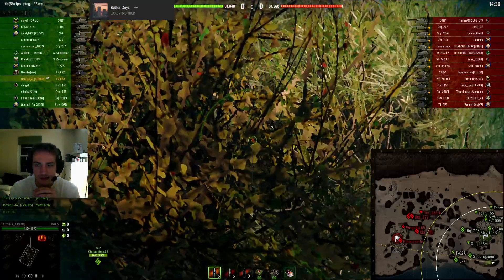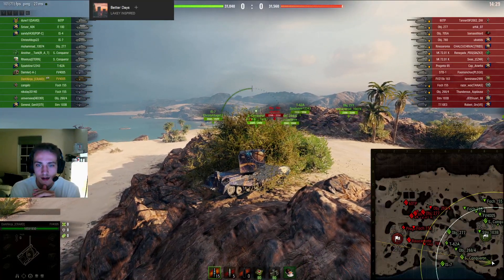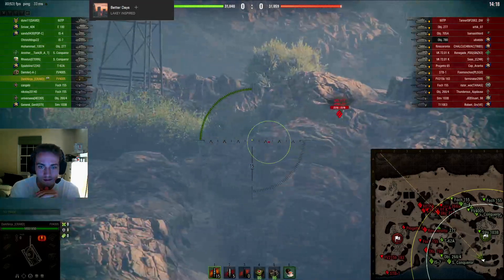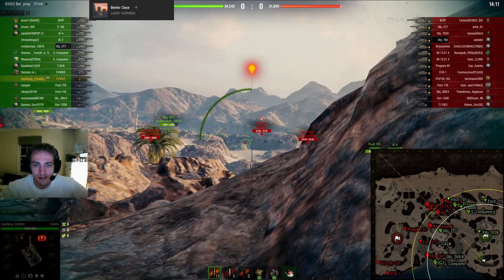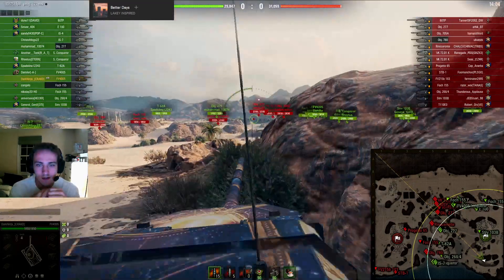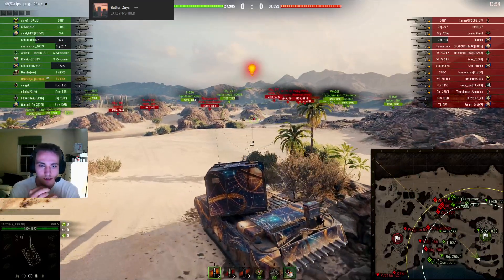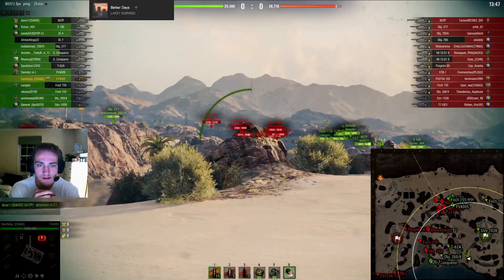This mode — at least this iteration of it — very much favors tanks with terrible gun handling and tanks that are not limited by their top speed. The IS-7, for example, is a great tank in this mode because it's not limited by its top speed; its top speed is extremely high, so the engine power helps it out a lot. Whereas something like an S-Conq, you basically already reach your top speed in normal random battles anyway, so the double engine power really doesn't increase your speed much at all.